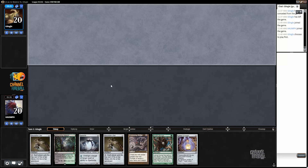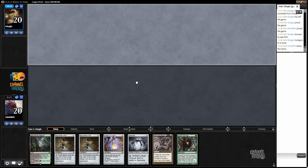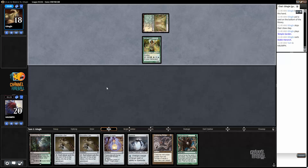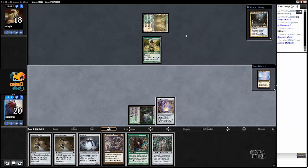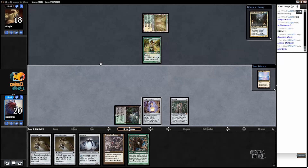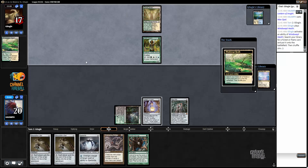On the draw I do want a lot of hand disruption because the sideboard cards are so devastating. This hand kind of has it all outside of the disruption, so I think I keep. My opponent is mulliganing down — to Stony Silence? A card on the bottom. Turn one Hierarch. Going with the Lantern here, then a Geist. I guess there's no real reason not to run this out. Having the Glimmer Void on top is pretty nice.